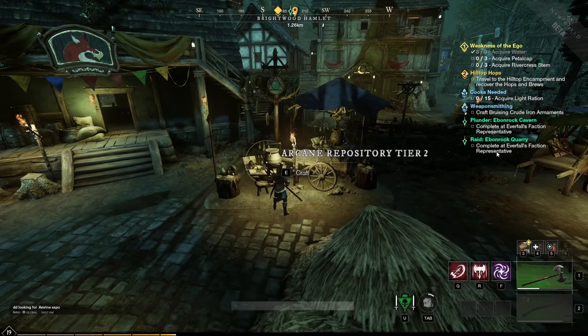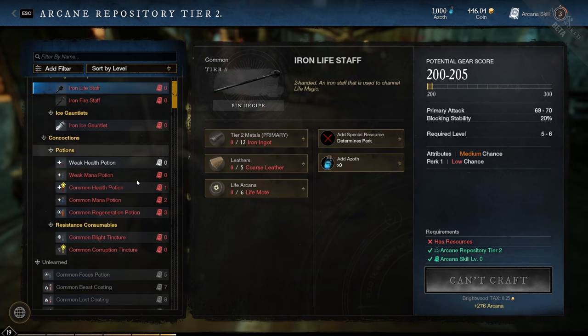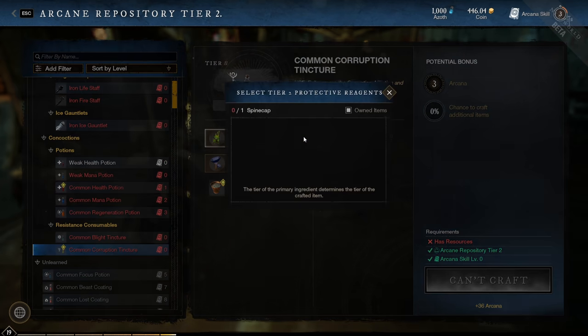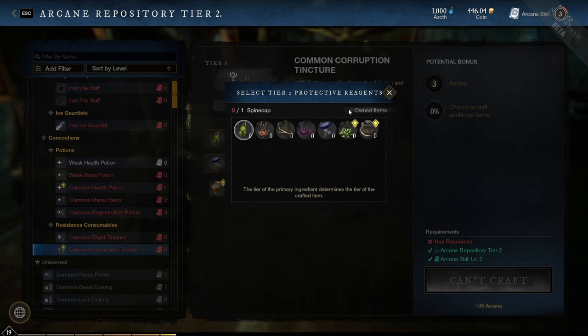By going to any crafting station, scroll to the recipe you want to craft and see the resources required. You can also click on a resource and click owned items — uncheck the little box and it will show you all of the resources you can use to craft that item.